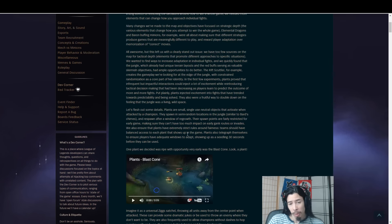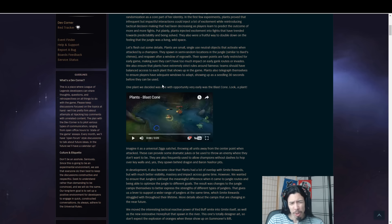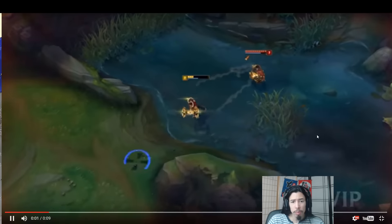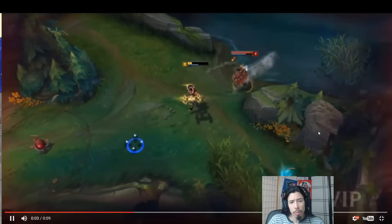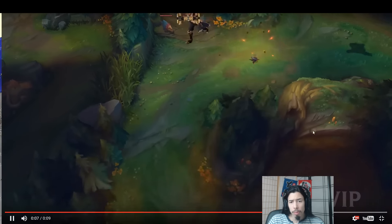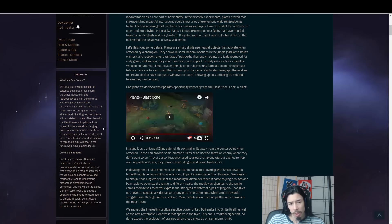And then they go into a bunch of examples here. This is the blast cone one. It's basically described as sort of like an objective — like a Ziggs satchel. You hit it and people get blasted in every direction, like they would with a Ziggs satchel.